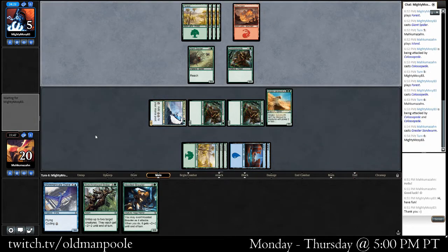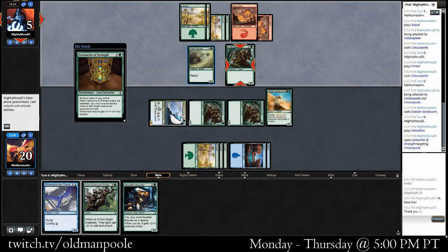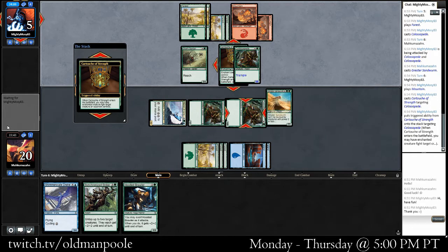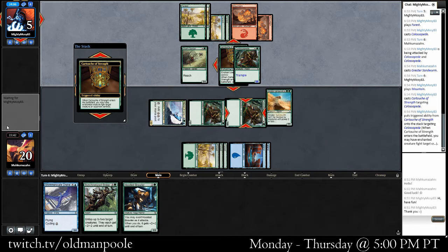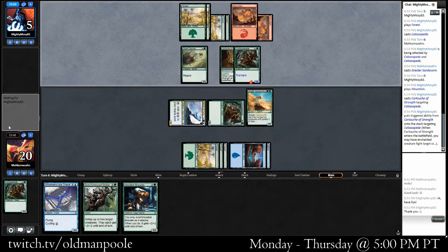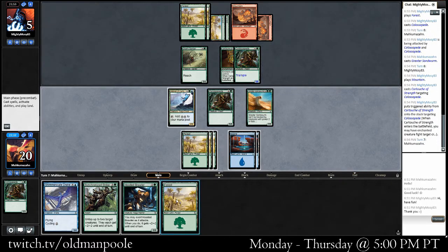My opponent is going to be hard-pressed not to die next turn. I guess he can block, chump chump — it's just going to be a bad turn for him probably. He's going to kill off a Colossipede and get pretty big. We're still going to hit my opponent pretty hard. He's got to chump the Greater Sandworm with it, which is going to feel a little bit sad. That was a good play though — that makes sense why he didn't block earlier. We had like the perfect draw for a round, featuring a bunch of big stuff.